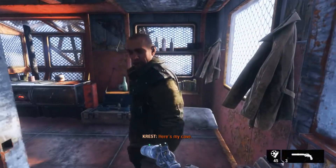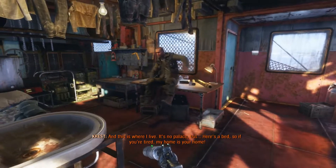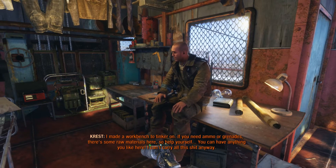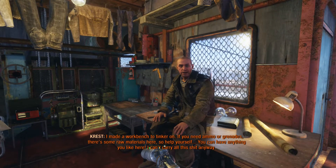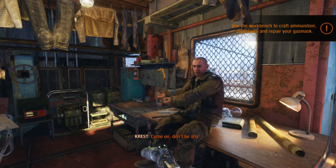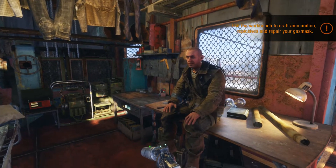Here is my place, and this is where I live - not the palace. Oh, here's a bed. So if you're tired, my home is your home. I made a workbench to tinker on. If you need ammo or grenades, there's some raw materials here. So you can have anything you like here. Use the workbench to craft ammunition, explosives, and repair your gas mask.